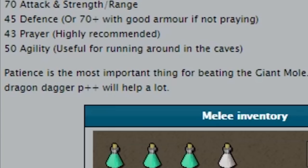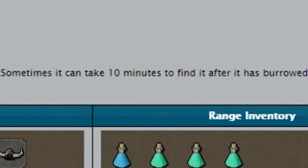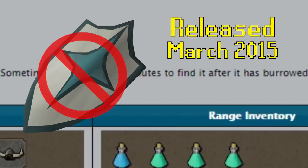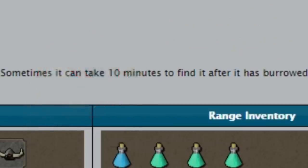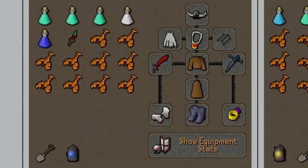Patience is the most important thing - sometimes it can take 10 minutes to find the mole after it burrows. I can't use the Falador shield to find it because I need to stick to the guide, and that wasn't a feature back in the day. So I need to copy this inventory and gear setup exactly.